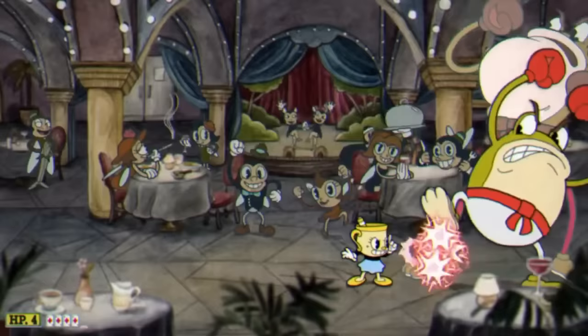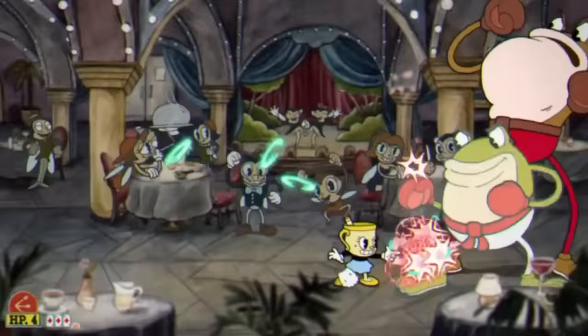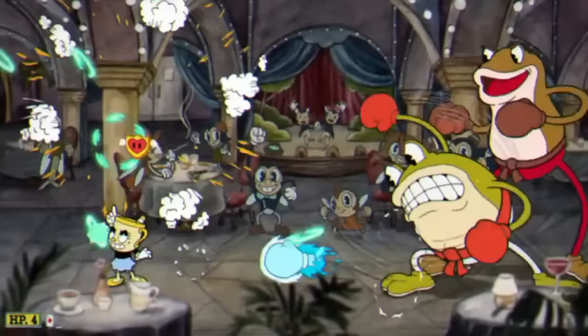Here's Ribby & Croaks' first phase. This phase is pretty simple — they can only do one attack each. Ribby will throw a pattern of fire punches at you: one on the bottom, one in the middle, one on the top, one in the middle, and one on the bottom. This attack is really simple to dodge — all you have to do is jump, duck, and then jump again. While Ribby does this, Croaks will also shoot out some Firefly minions, but they're really easy to kill with a spread shot.